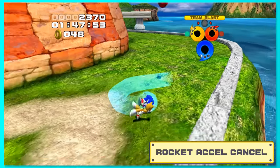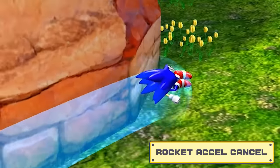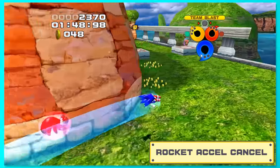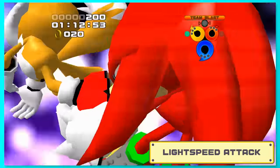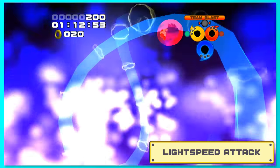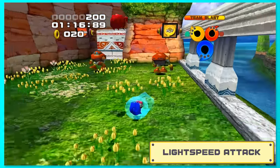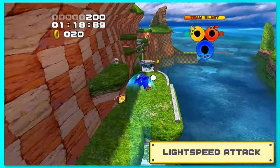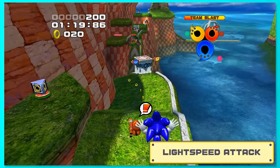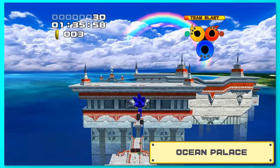To do the Rocket Excel Cancel, you must charge a Rocket Excel and release, and when Knuckles is about to kick you, press jump. With correct timing, you should slide. This technique on its own doesn't do much, but that's where Lightspeed Attack comes in. To pull this off, you first use a Team Blast away from enemies. After using Team Blast, the meter will go down, so in this time frame you must charge up a Rocket Excel, perform a Rocket Excel Cancel, and immediately after press the action button to activate the Lightspeed Attack. If done right, you'll launch extremely high into the air.